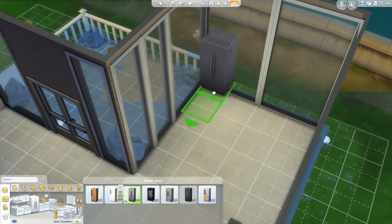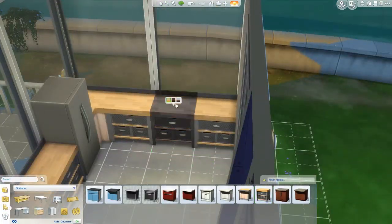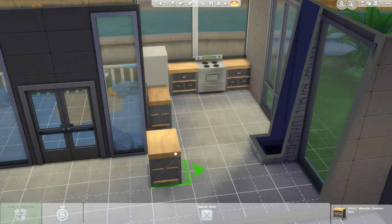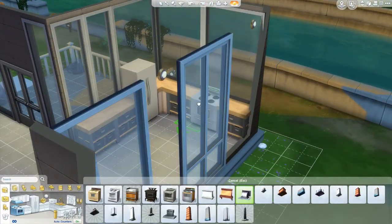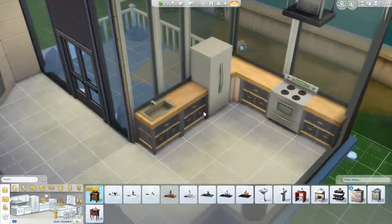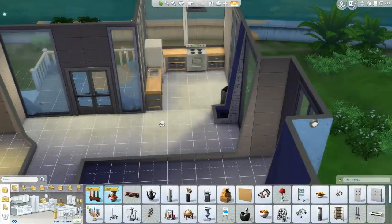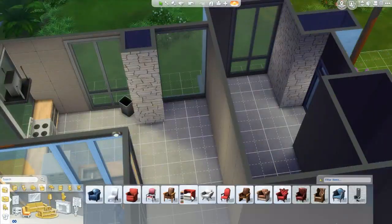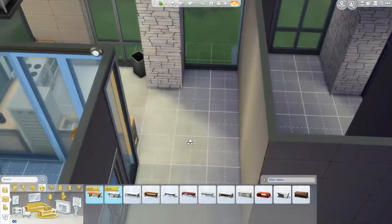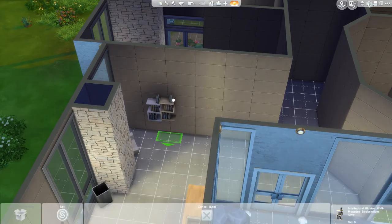Now I'm working on the kitchen. I kind of wanted to keep it modern, but at the same time I wanted to use my favorite counters of all freaking time in The Sims 4. I couldn't pass up the opportunity to use these. I tried to make it a little fancier by adding that little fan type thing over the oven. The house is quite expensive — I didn't look at the price, but it is a bit expensive. Here I'm adding a little living or reading area — kind of like a mini library.